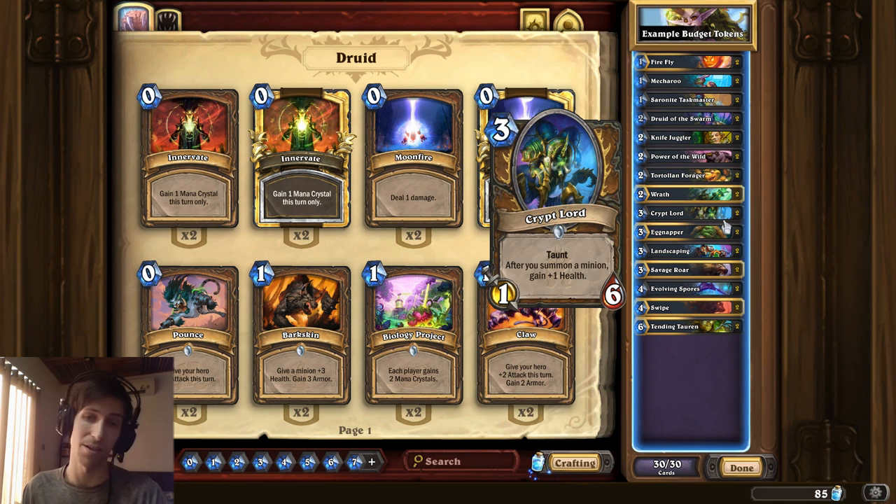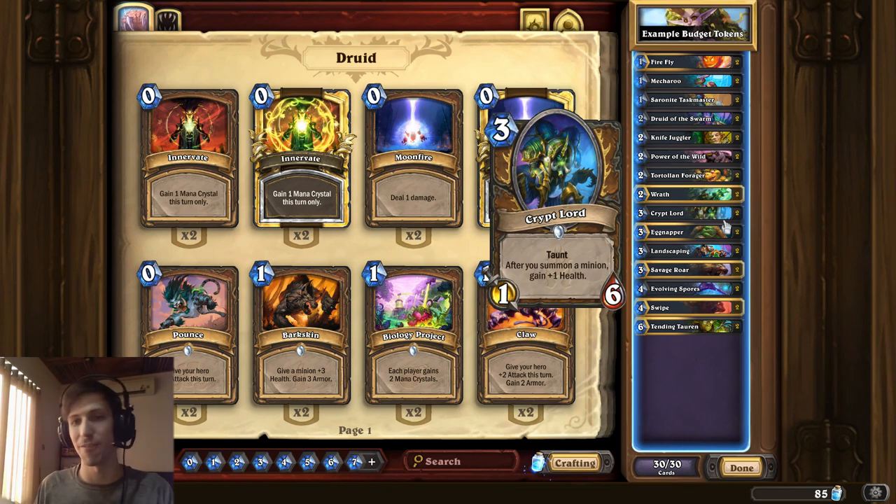Cryptlord, I think, is an insanely underrated card. After you summon a minion, gain plus 1 health — it's a 3-mana 1-6. It is actually really hard to get through that, especially if you're playing a token deck. Getting it up to a 1-10 is not out of the question at all. And if it's important for your opponent to remove your guys and they have a Cryptlord in the way, they might not be able to do it, and then you just Savage Roar and win. So aggro does really well for a budget deck.